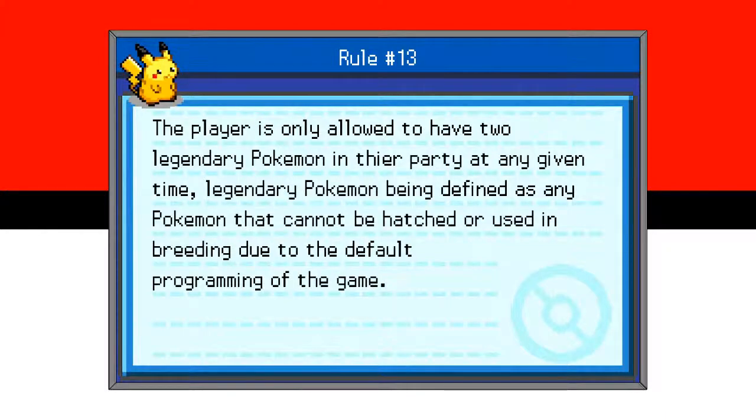Rule number 13: the player is only allowed to have two legendary Pokemon in their party at a given time, legendary Pokemon being defined as any Pokemon that cannot be hatched or used in breeding due to the default programming of the game. This is basically to prevent an overpowered party. There's a lot of debate about what counts as legendary, but the definition here is any Pokemon that can't be used in breeding.